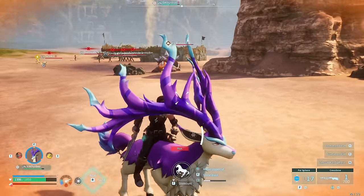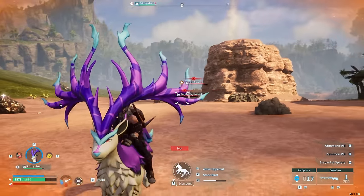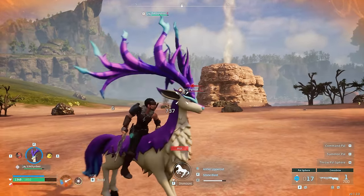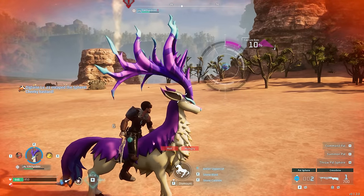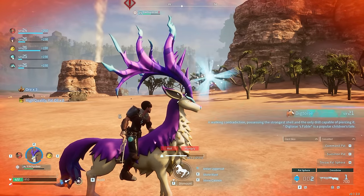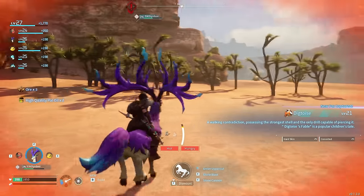There's another PAL here called the Digtoise — we're now in a small desert area. Dictoises are probably one of the best mining PALs in the game. I would like to get a good few of these to put into my metal base — that way I can get way more metal at a much faster pace. That was my very first Digtoise, so I was very excited about that.